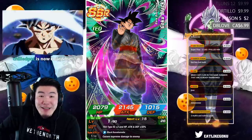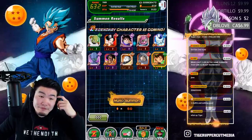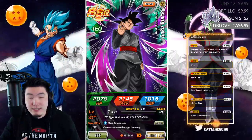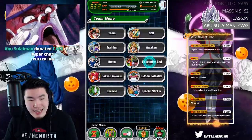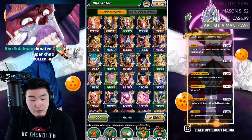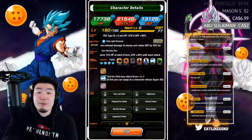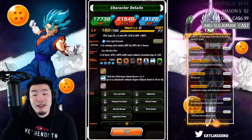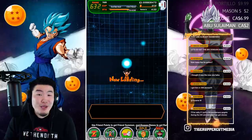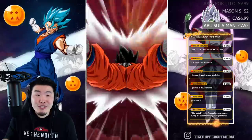I'll take back-to-back LRs for sure. The funny thing is he's not rainbowed — for how long I've played the game you'd think he'd be, but he's actually not. I think they only have one dupe — actually two dupes, that's dupe number three. I can use that, not gonna complain. Two LRs in a row on multis three and four — not bad.